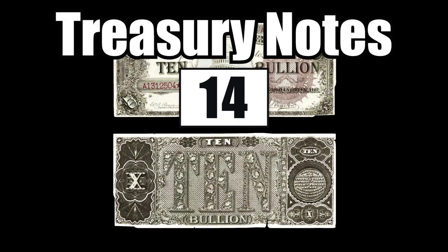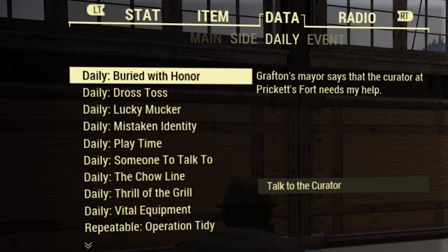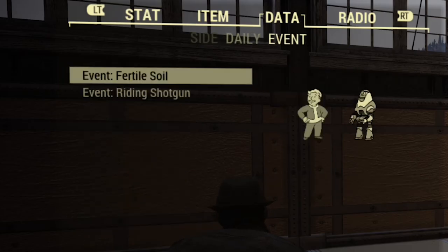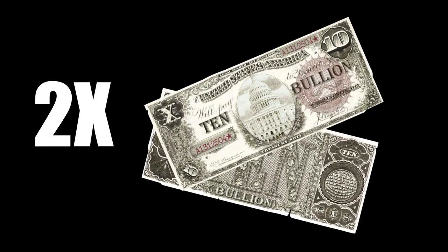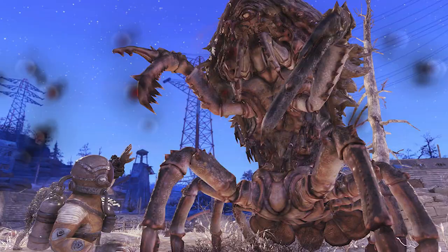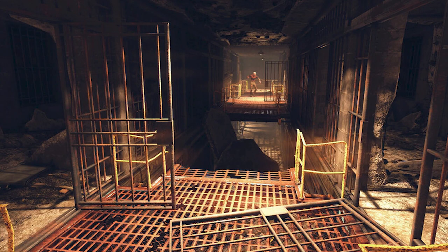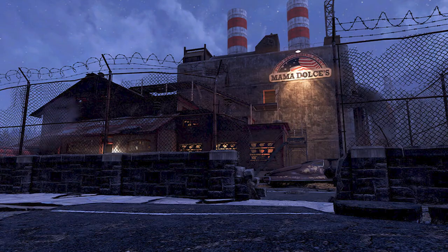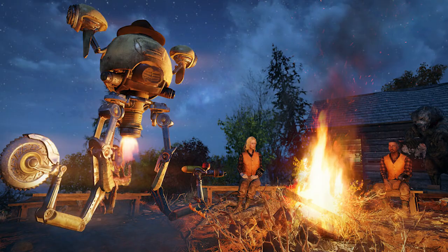Treasury notes are awarded as rewards for finishing events and daily Wastelander quests, but only after the main Wastelander quest line has been completed. The following events award two treasury notes: Tea Time, Swarm of Suitors, Riding Shotgun, Primal Cuts, Path to Enlightenment, Jailbreak, Guided Meditation, Feed the People, Fastnacht Day, and Campfire Tales.